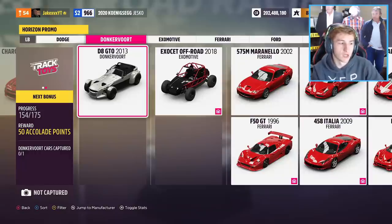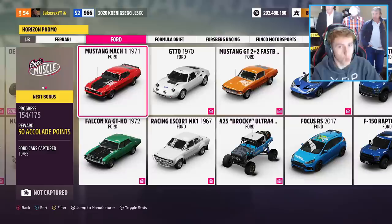We have the 2013 Donkervoort D8 GTO. This was a car that wasn't in the game at launch but has now returned to the game files - it's in Horizon Promo. It's good to see some cars coming back which weren't originally in at launch. We also have the 1971 Ford Mustang Mach 1 - quite an old car, but still really cool.